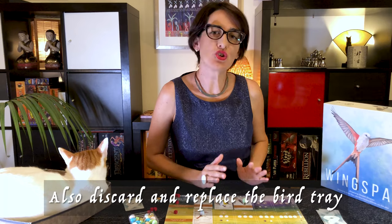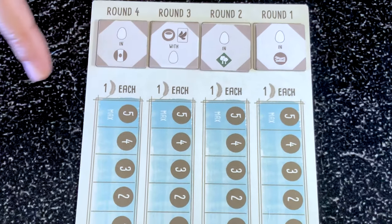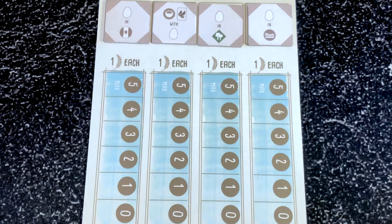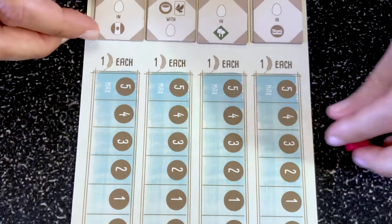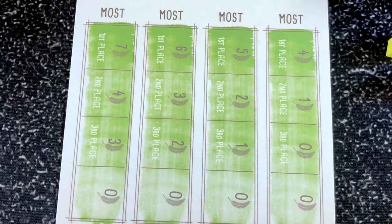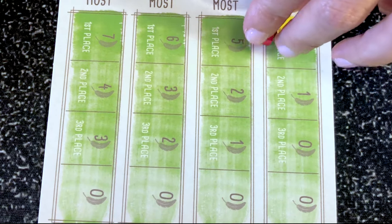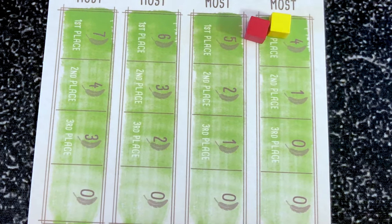Once all players have played all their cubes, it's time to score the end-of-round bonuses. Remove all cubes from your player mat and compare how many eggs, birds and nests players have for that round's objective. The blue side allows everyone to score based on the number of targeted items they have. The green side is more competitive, ranking players from best to worst — the one with the most is first. Note that you need at least one targeted item to score. In case of a tie, place cubes next to each other, skip the next place, add the points for those spaces, divide by the number of tied players and round down.